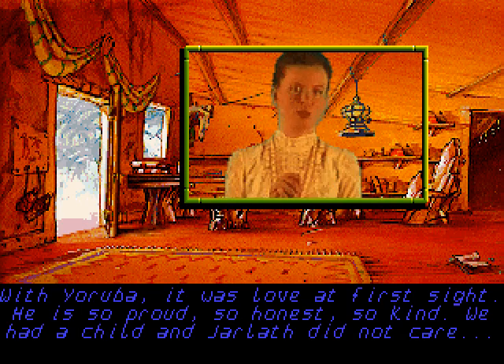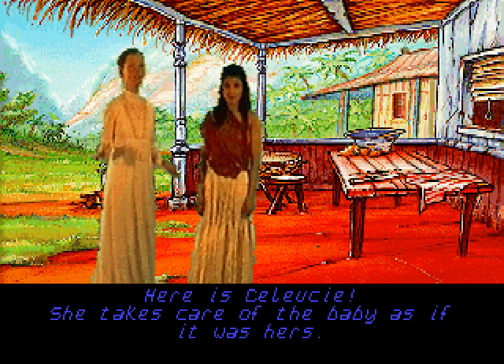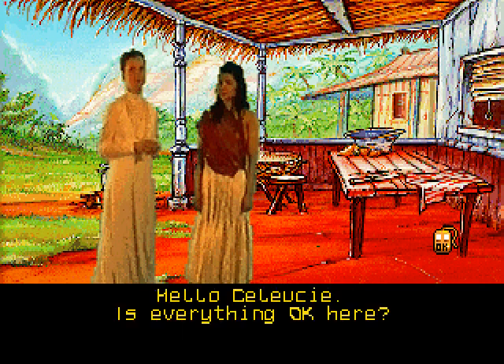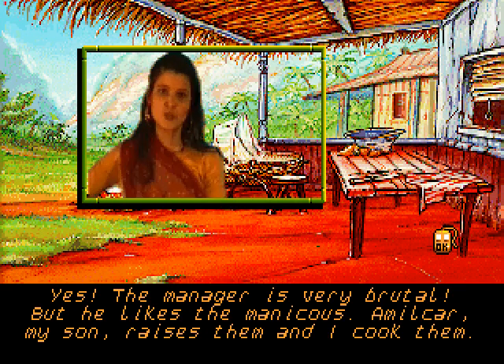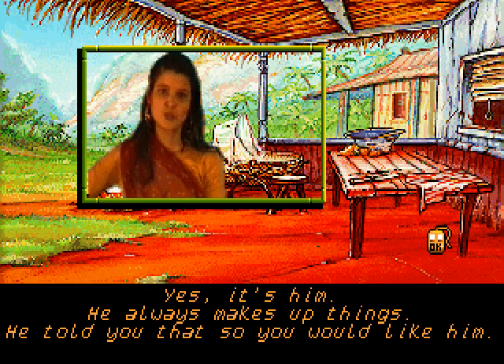Then he brought slaves here. With Yoruba, it was love at first sight. He is so proud, so honest, so kind. We had a child, and Jarlath did not care. Then suddenly he decided to ship Yoruba's treasure back to Europe. The baby is with Seloisie, the cook. Here is Seloisie — she takes care of the baby as if it were hers. Amilcar is your son — he told me he lost his mother, and besides, I took care of his manuku. And you ate it? Yes, it's him — he always makes up things. He told you that so you would like him.